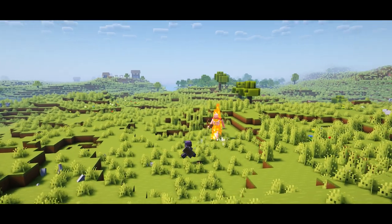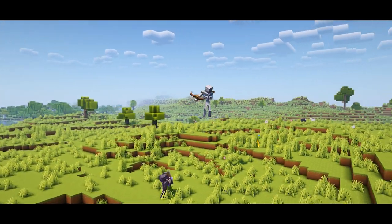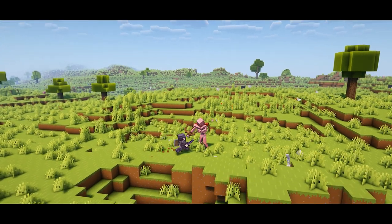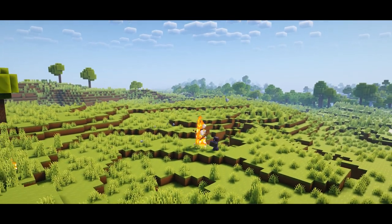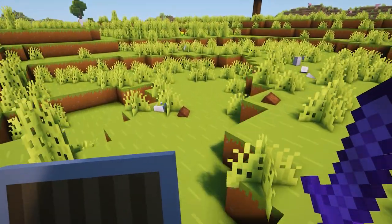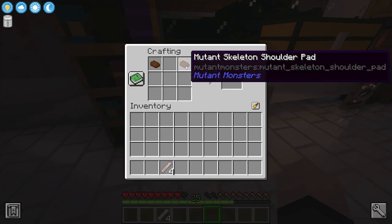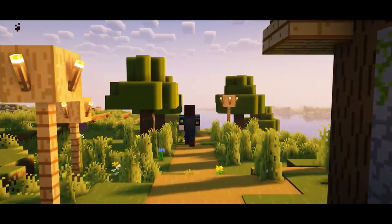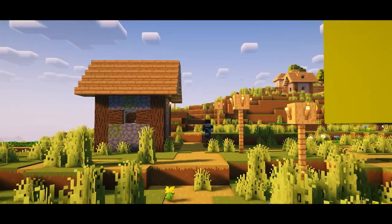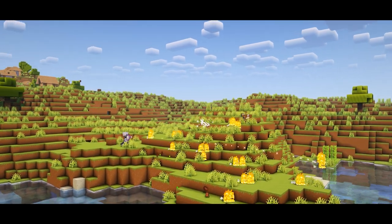Next up, the mutant skeleton is a fearsome archer with a whole arsenal of attacks, from its ranged attack to a multi-shot and even a deadly melee attack if you get too close — this creature is not to be taken lightly. Defeating the skeleton causes its bones to explode everywhere, allowing you to collect and use them to craft some mutant skeleton armor. This armor has special abilities like Speed 2 on your leggings or jump boost on your boots, and even allows you to shoot a bow four times faster, making this a great set of armor to acquire.